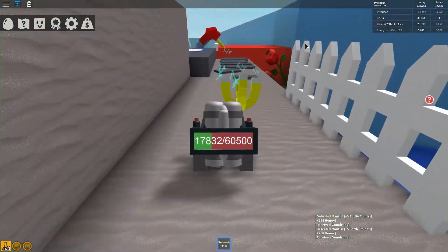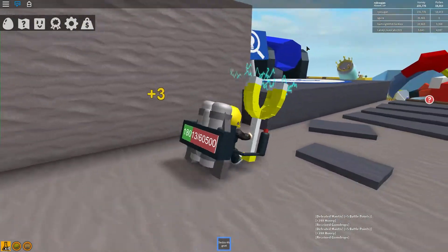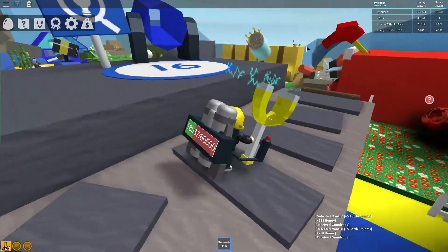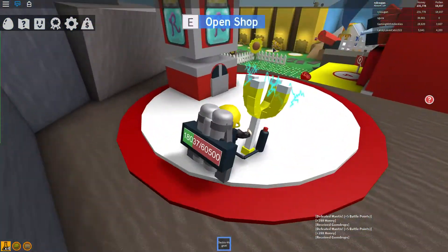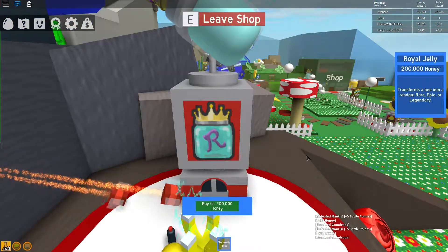Here you will find the honey machine — it turns honey into royal jelly. There is also a cannon that shoots you somewhere, but down here is the royal jelly spot where you can buy royal jelly.